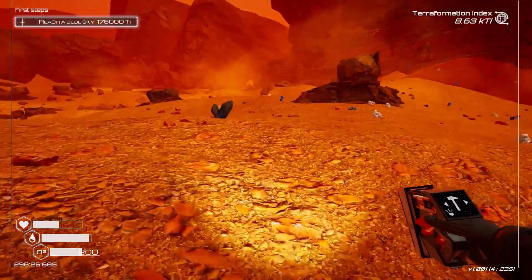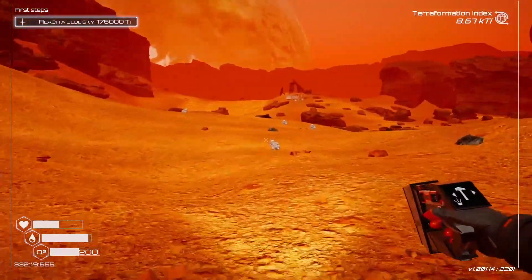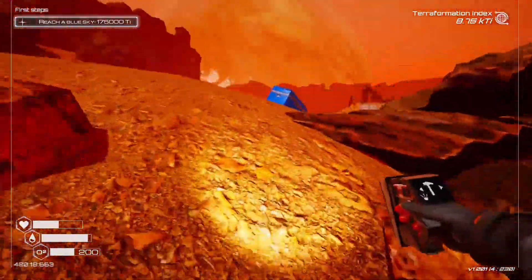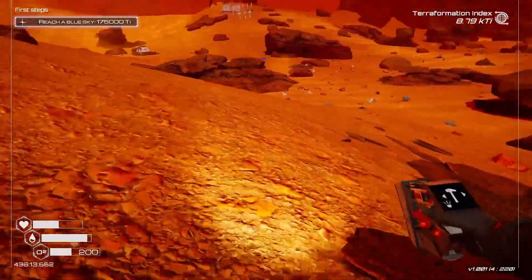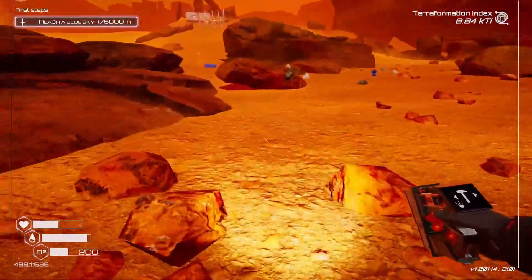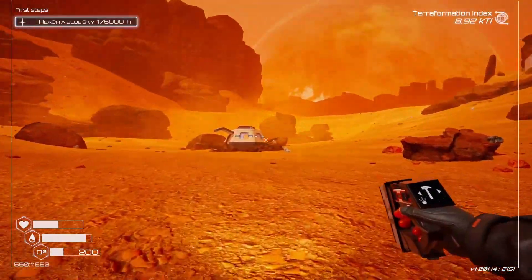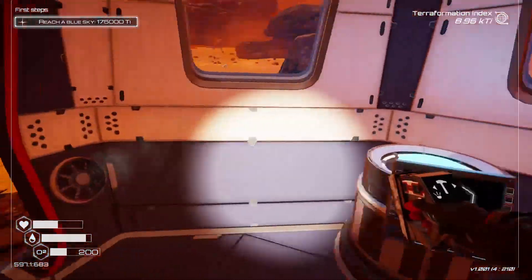Right now we're supposed to reach a blue sky but as you can see, ain't nothing blue about that. We just went from worrying about iron to just having a ton of iron. Food — I'll take the food. All of this just spawned here because of the meteors. We just need to make a trip there like five more times to get everything because that place is massive — it's like the Aurora from Subnautica.